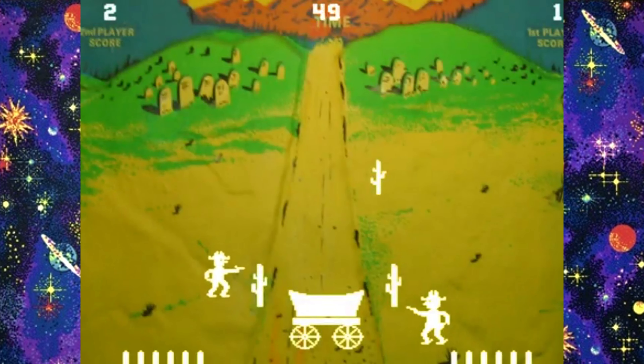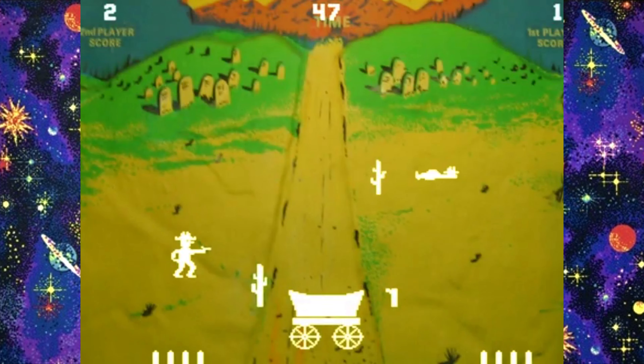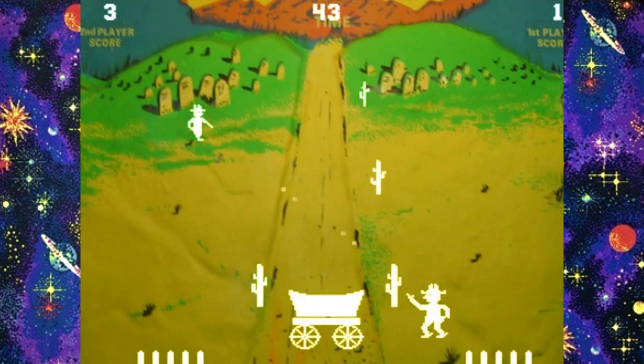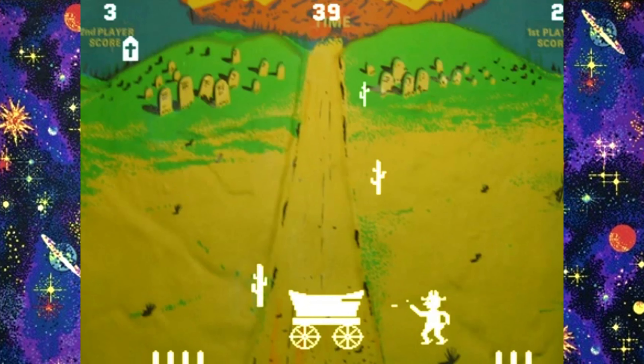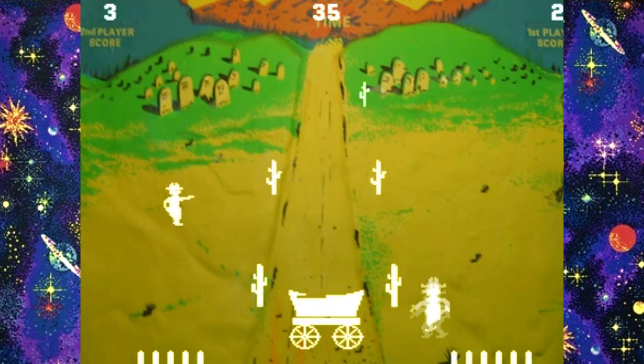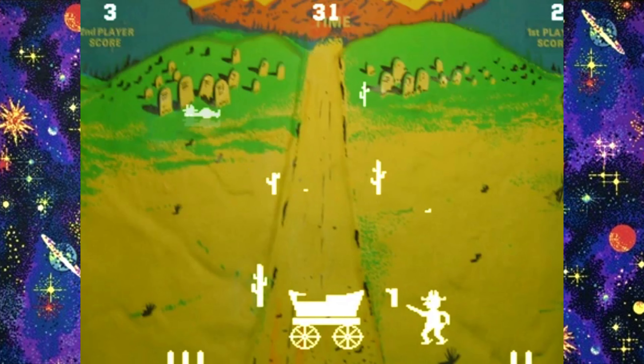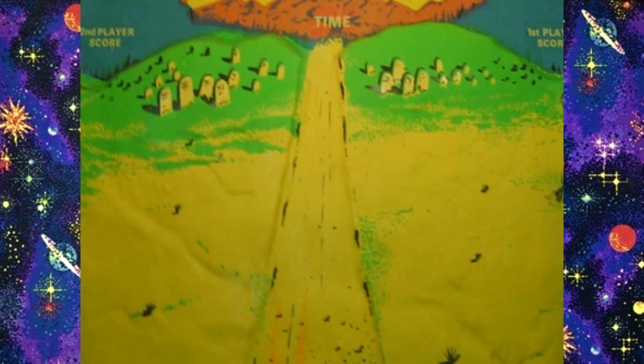Midway's Boot Hill was the sequel to the revolutionary 1975 coin-op Gunfight, which was the first game to feature human combat and also the first to have a microprocessor. This follow-up was pretty much more of the same, only a bit slicker, and was an equally huge success for the company. The main difference between this game and Gunfight was that you could now play against the computer, as opposed to the two-player-only action of the original, and also hide behind scenery. This game inspired many clones, most notably Atari's Outlaw, which gained popularity on their own 2600 VCS console.